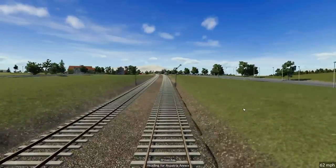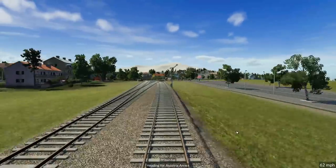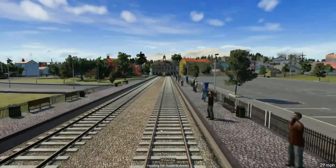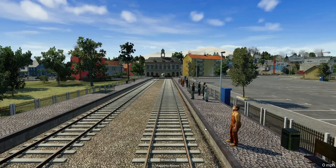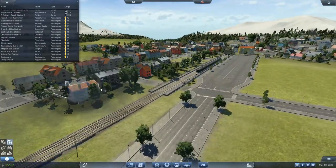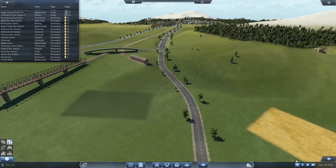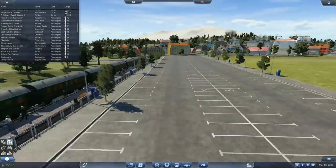Just have a look at Aspatria station because it's a bit different now. We've got this road coming up, we've got fences, we've got a huge car park. I'm going to pause it there because I want to show you this. I put in this extra road going down here, did some decorating with trees and fields and stuff like that. I do like how this looks.